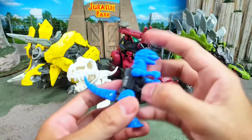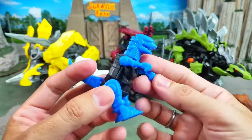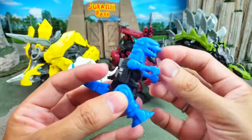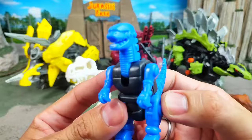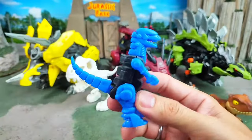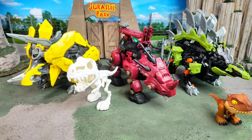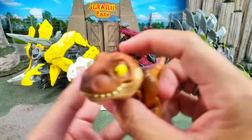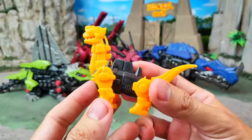And then we have a robot dinosaur walking with two legs, and it has very tiny arms — very cute! This is the Tyrannosaurus Rex robot — that's a very cool robot right here. For the next one, we have — wow, this is the Brachiosaurus robot!